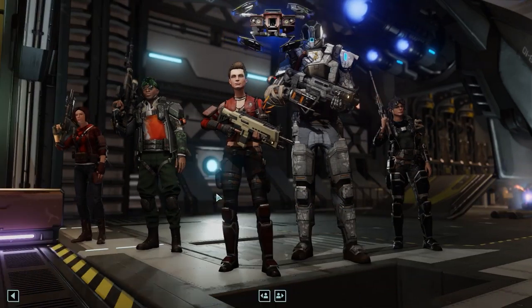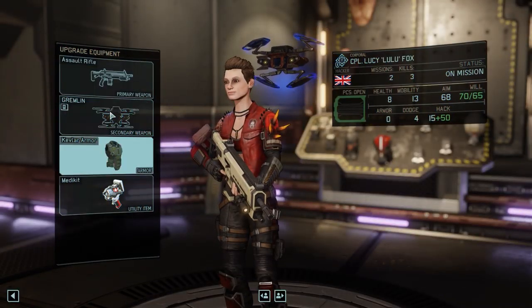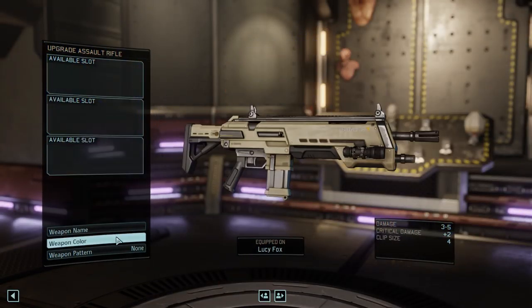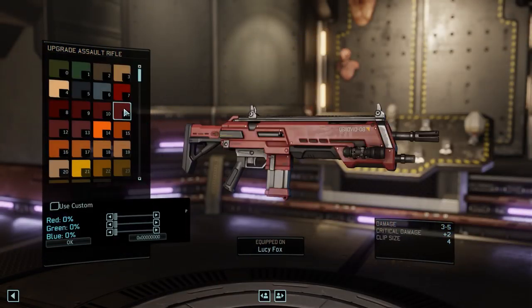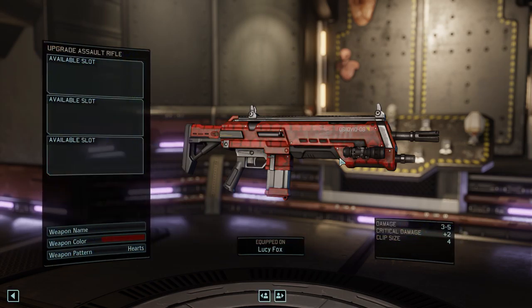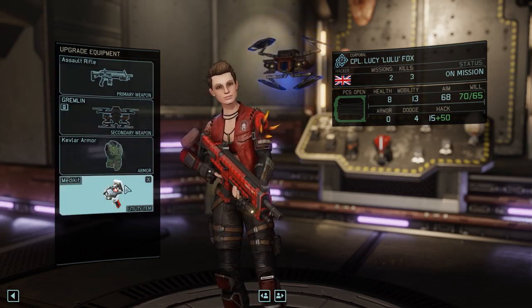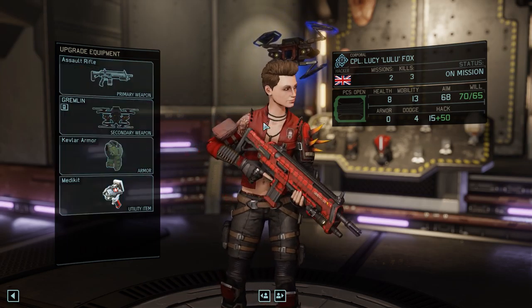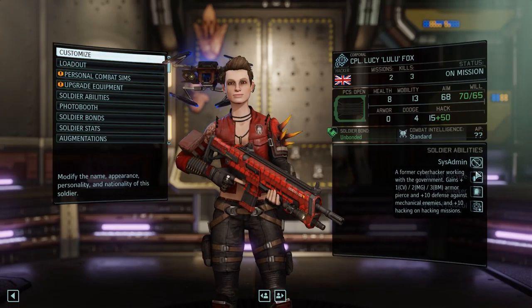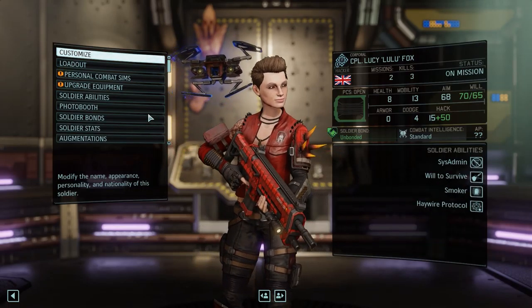Froy. I'm gonna bring you along anyway right now because I want you to do some medical protocoling. Do you have medical protocol? I don't remember. Also, why is your weapon color and pattern missing? I don't remember what it was but we've added some hearts. That's fine. Kevlar armor, medic head.